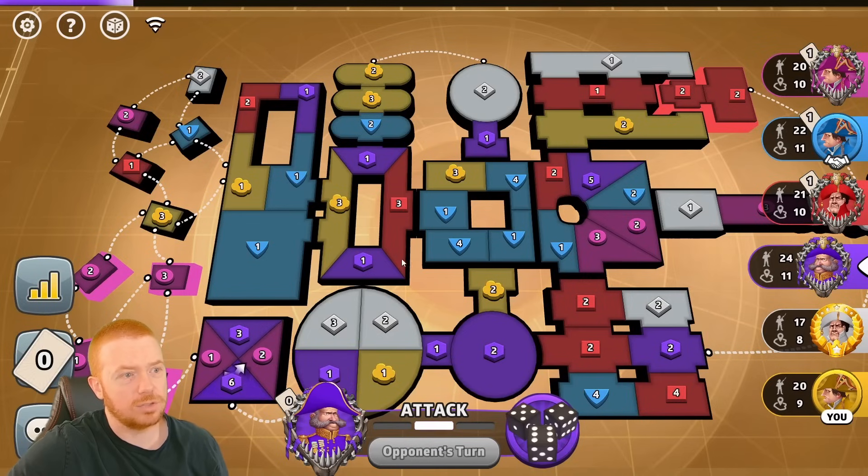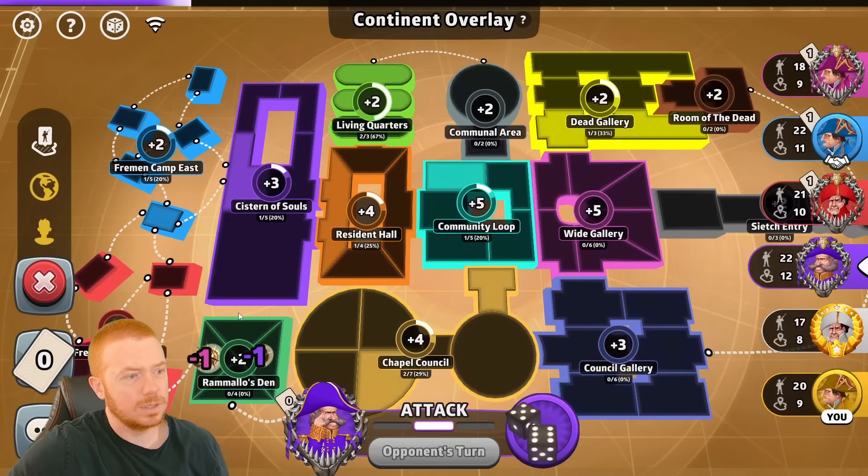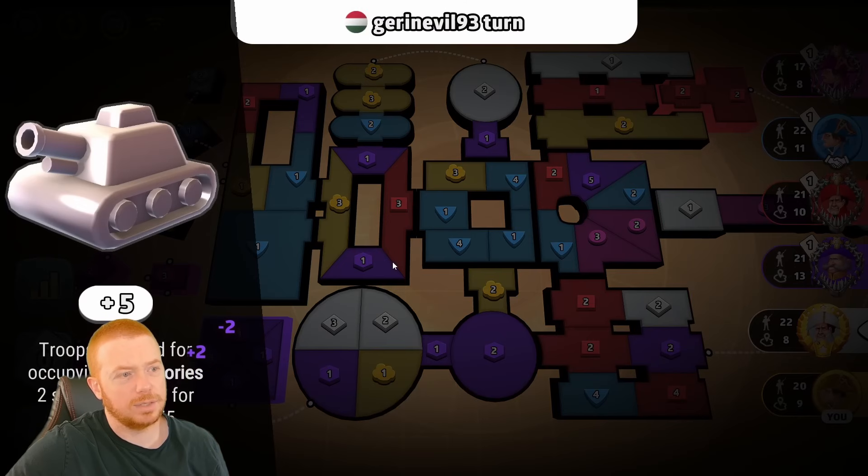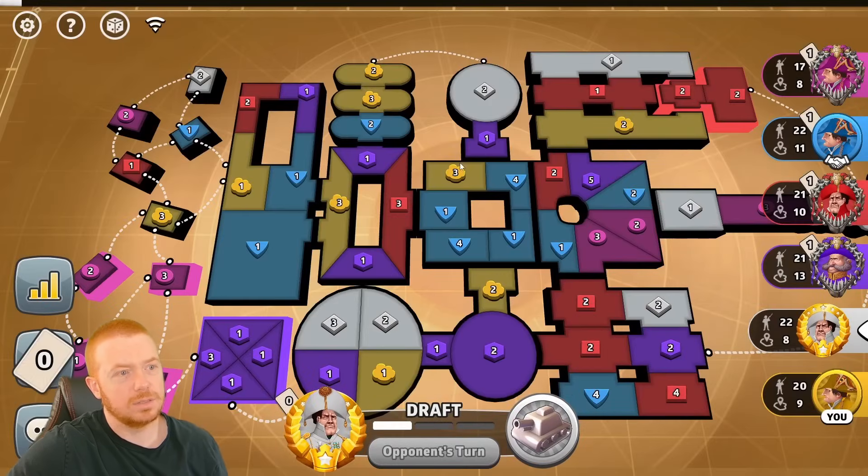Maybe I come in and try to take this two and this four together. Purple takes this plus two — the Cistern of Souls three. Maybe I can do a reach around here and just take this. I'd have to add three here to hit a six on two, which guarantees this bonus.